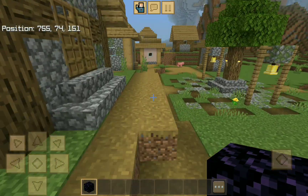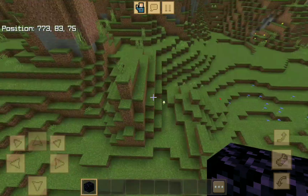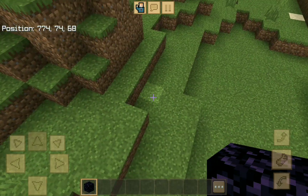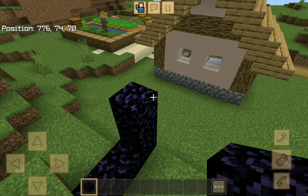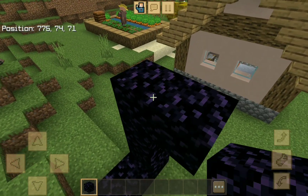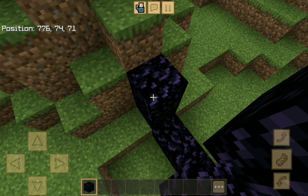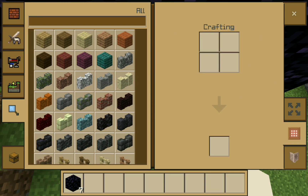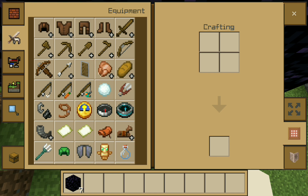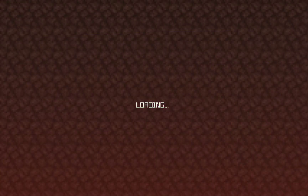After getting the obsidian, come back to this village mountain right here and place the obsidian like this. Then build the tower upwards four blocks high and make another portal. Bring the flint and steel with you, light the portal, and get in.